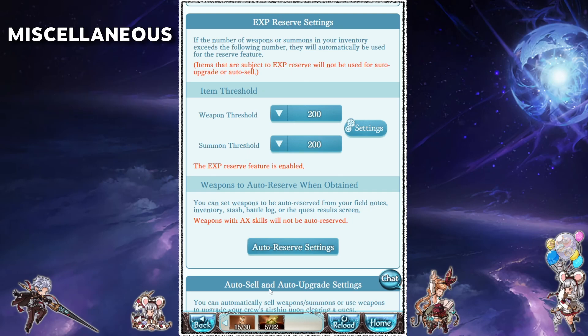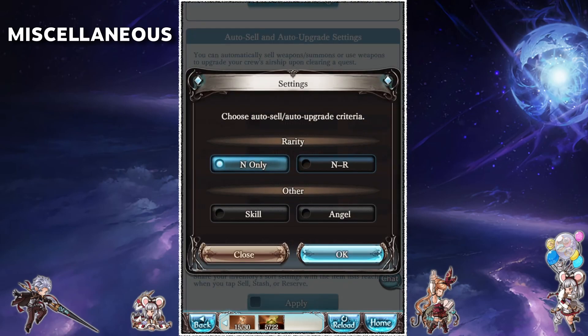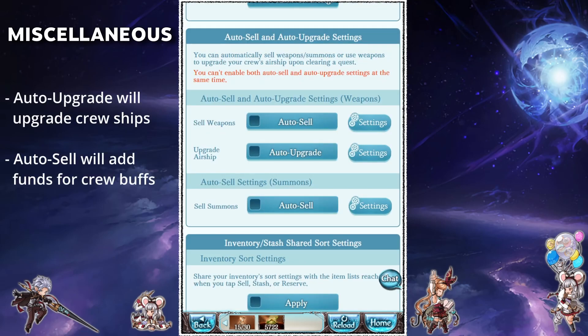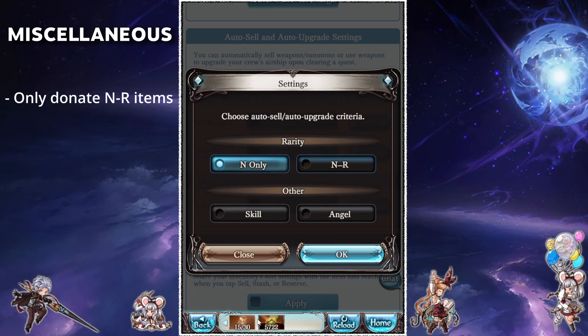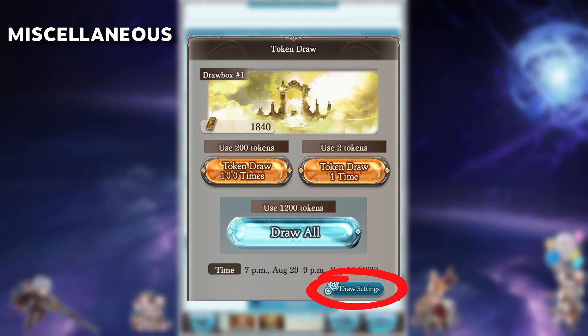Weapons used in auto EXP reserve will not be used for auto-sell and auto-upgrade. This menu works similarly to the EXP reserve settings — you can set normal to rare weapons to auto-sell or upgrade your cruise ship. In my case my cruise ships are already maxed so I have these settings off. If you want to help out your crew, you can turn auto-upgrade to help upgrade the cruise ships, or auto-sell to add to the cruise funds which are then used to activate buffs. I only recommend donating normal or rare items — you will need skill and angel items so don't give those away. As a side note, these settings will not apply to boxing events like Dread Barrage, Guild War or end of month story events. Those have their own auto reserve and auto sell/upgrade settings and will need to be individually adjusted in the box settings.